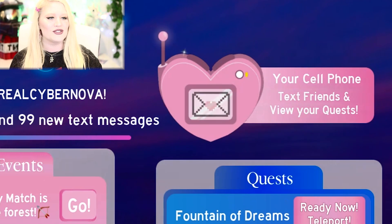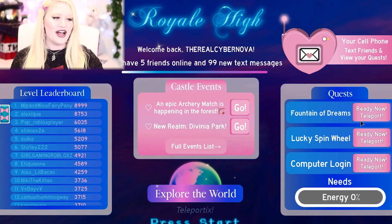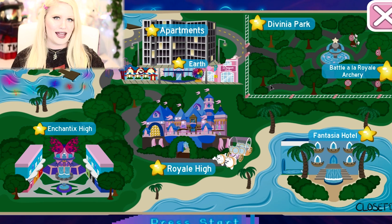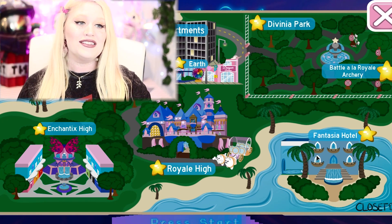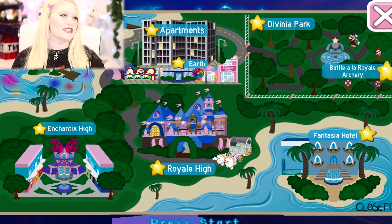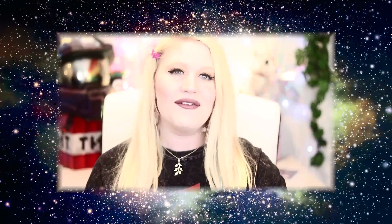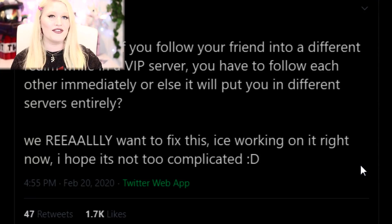I also like how your cell phone is here, it shows you some events, and then of course a quest. I definitely have a lot of stuff to catch up on. What makes me the most excited is this 'Explore the World' feature. Right when you log into the game, it brings you to a load screen where you can teleport anywhere you need to go, including Fantasia, Enchantix, Royal High Apartment, Sunset, and Divinia — and not even just Divinia, you can specifically teleport just to Archery. I love that. This will also remind me to do my login rewards.